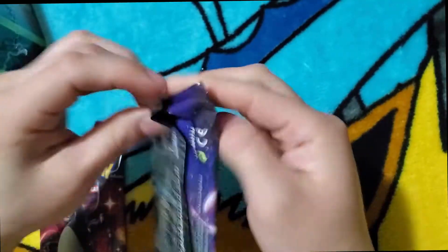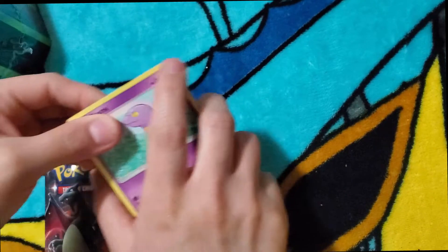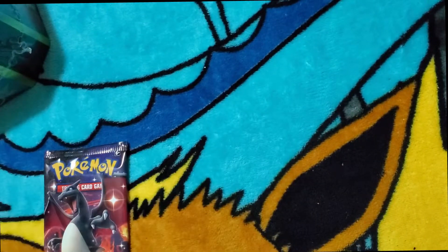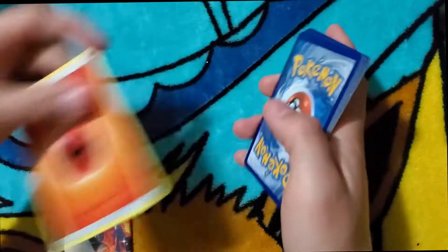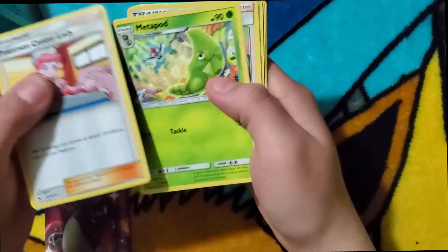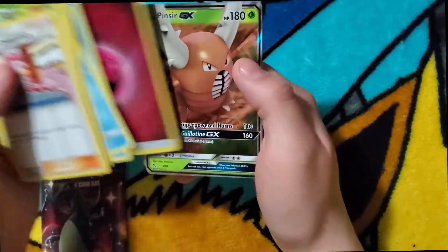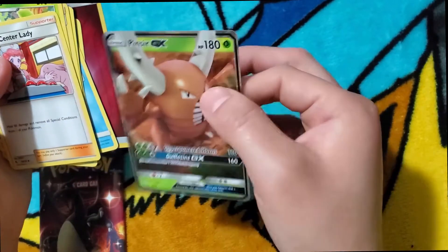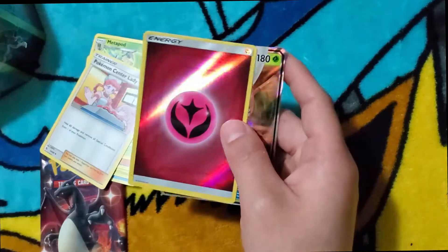I'm going to do that giveaway pack now. All you guys have got to do to win this pack is like, comment, and subscribe. Everything that is in this pack will be for one of you guys — so good luck. I won't be giving away the code card in this one, so you guys can keep it. One, two, three to the front. This energy. Charmander, Slowpoke, and we got a Pinsir GX. This is going to be for one of you guys. And the Fairy Energy reverse — I'm going to sleeve this up for you guys.